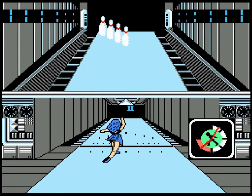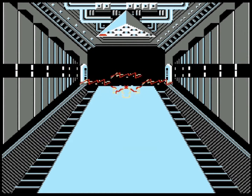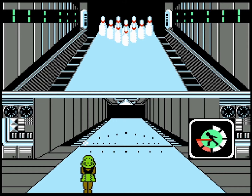In this one, the pin view remains at the top of the screen and you align your bowler and take your shot from the bottom, so there's a disconnected view between the two — which is both good and bad. The good is that you can get a clear view of the pins; the bad is that it's difficult to fine-tune your aim like this.